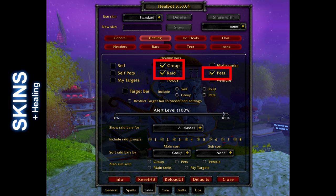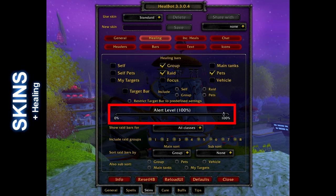Enable group, raid, and pets. Next is the alert settings — this is the most important setting in my book. When set to 100%, this is what makes Healbot show people as enabled whenever they are around you. Otherwise, they will only become enabled when something is happening to them. As a healer, I want to know who is within my range at all times.